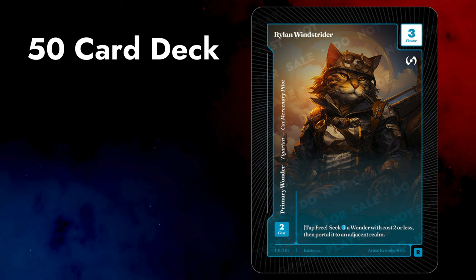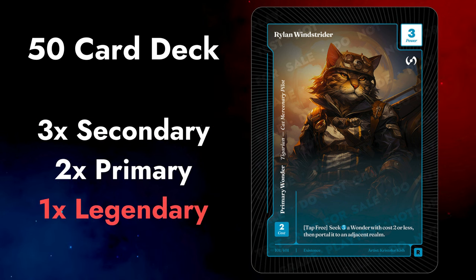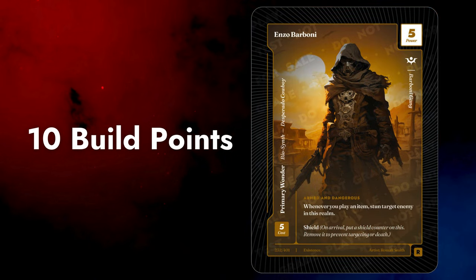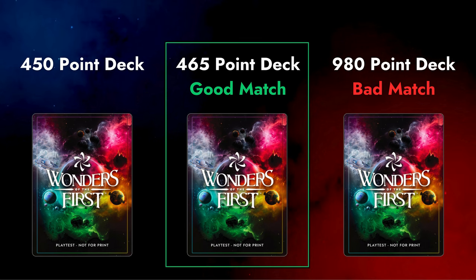Let's go to the start of the game. Each player brings a deck of 50 cards. A deck can have three copies of each secondary, two of each primary, and one of each legendary. When you're deck building, each card has a build point value. If you want to, you can add up the point value of all the cards in your deck and use it for matchmaking with the other player's deck, so you'll know ahead of time if it's going to be a good match.